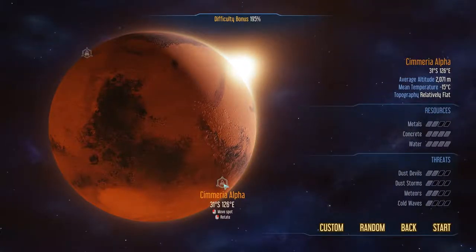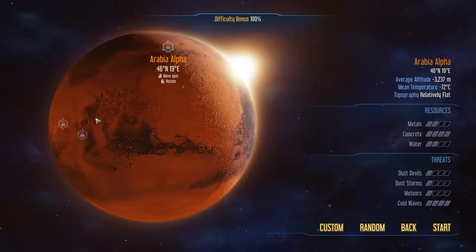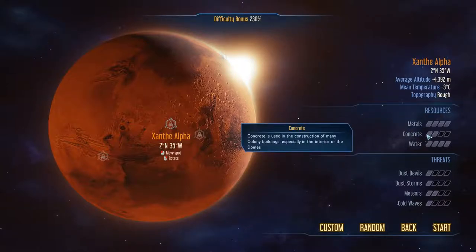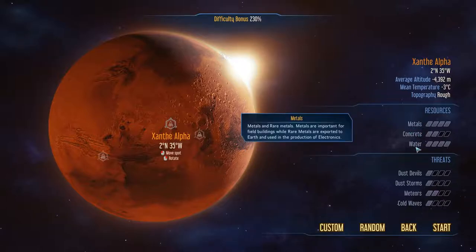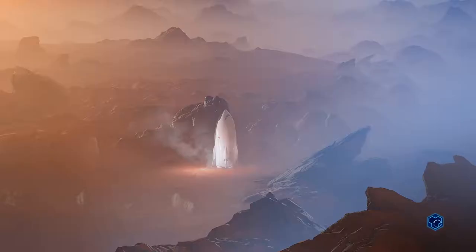Let's look at starting locations. I'm going to try and find around 200% difficulty, as we don't want this to be too easy. This one is good — 230% difficulty, doesn't have a lot of concrete but does have a lot of metals and water. I'll go with this one: Sentry Alpha, let's go!